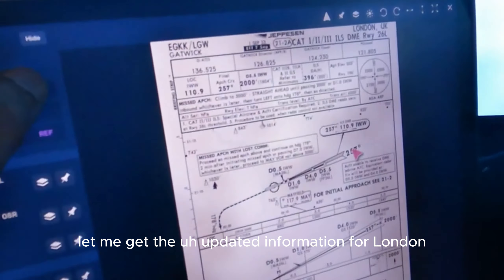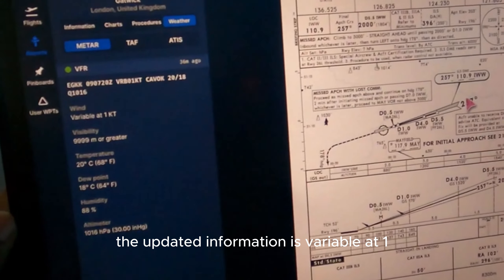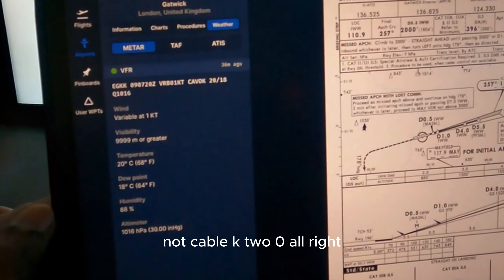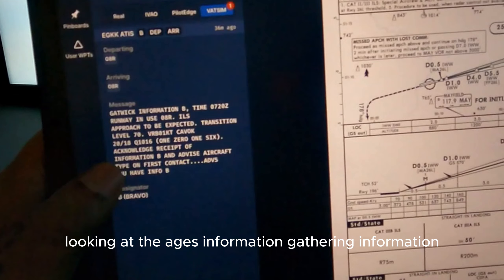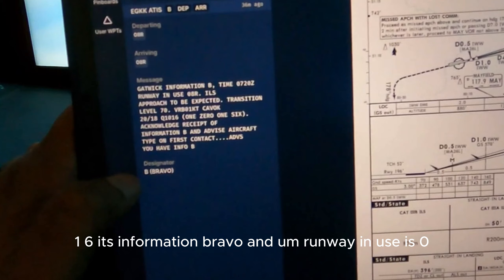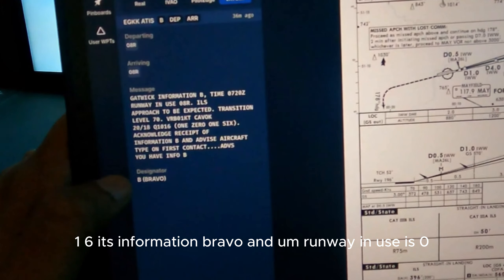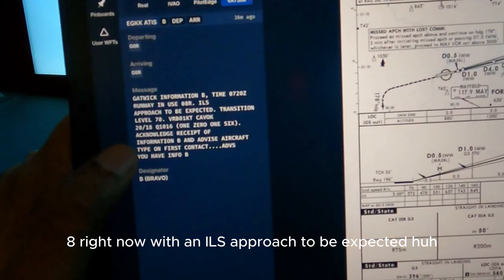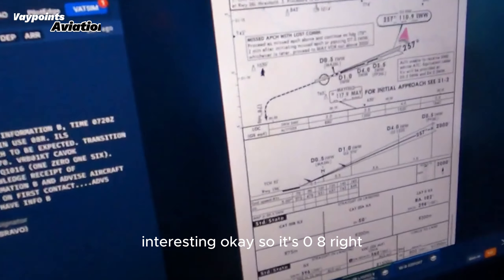I'm going to come over to the performance page and go to the ATIS. Let me get the updated information for London. The updated information: winds variable at 10 knots, cable K20. Looking at the ATIS information, Gatwick information, QNH is 1016. It's information Bravo. Runway in use is 08R right now with an ILS approach to be expected. Interesting - okay, so it's 08R. Fair enough.